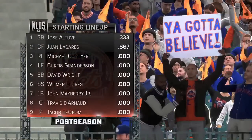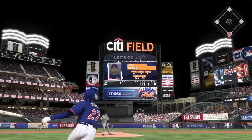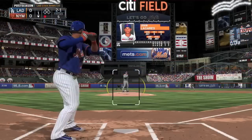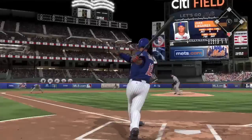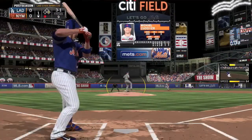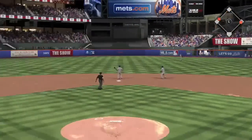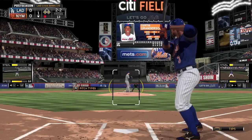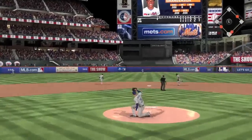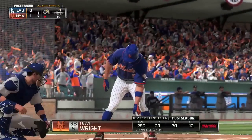Now the Mets are coming to bat. They've got to push some runs across — had no luck whatsoever in Game 1. Need to change their fortunes here. Jose Altuve hits the ball to center field and he's going to be out, so nothing from the leadoff spot. Next batter hits it down the line and fair, past the third baseman — the Mets have a base runner in the first. They send the runner and look at that — the perfect hit and run. The second baseman vacates the area and the runner goes from first to third. Right back up the middle — that's a base hit and we'll get the Mets on the board. It's a 1-0 game right off the bat.